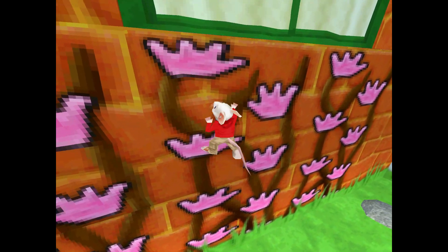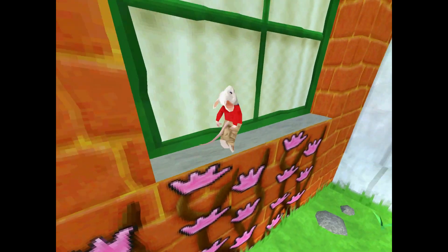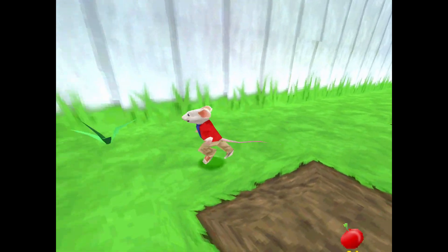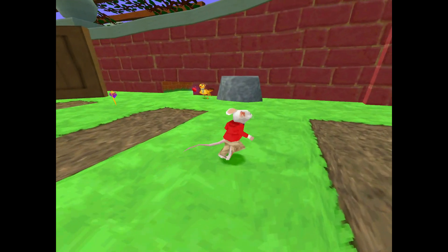I'm climbing to the top of this pole and spinning, and Stuart still stays on — I didn't know he could do that. Can you do that in the full game? It was a bit glitchy when he got down, so I'm assuming that doesn't happen in the full game.